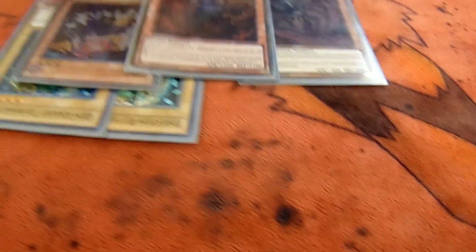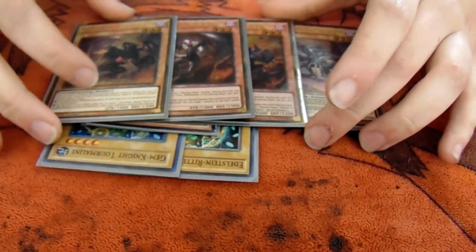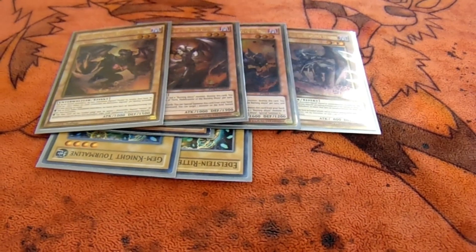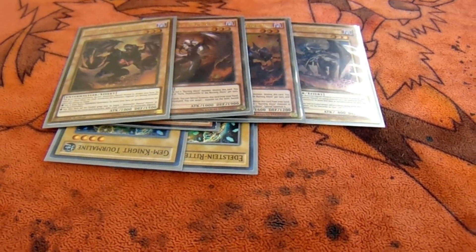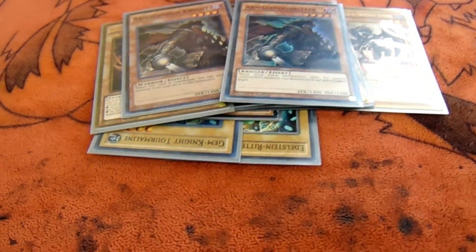Just one Scar, one Seer, one Scarfa, and one Graf — that's all I need. And just to help get them in the graveyard faster, I also run two Armageddon Knights. One's German, still looking for that second.